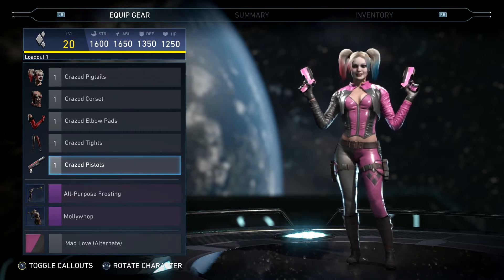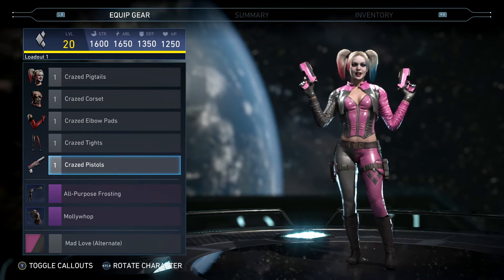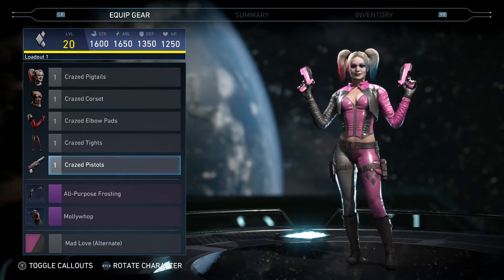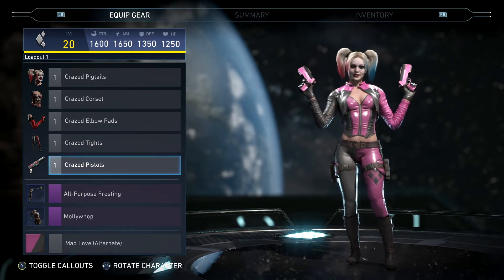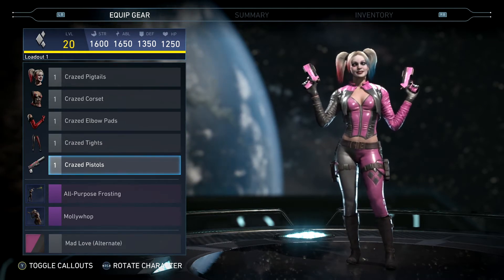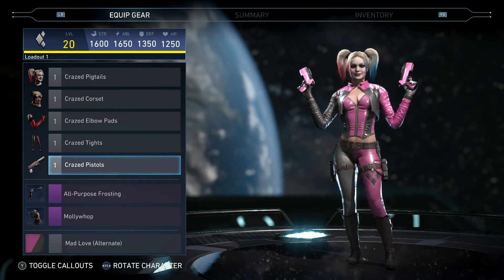What is going on everybody, welcome back to another Injustice 2 epic gear set video. What I have in this video is going to be Harley Quinn's four-piece set called the Lunatic Fringe. It includes her headpiece, torso, arms, and legs. If you enjoy and support these epic gear set videos, please hit that like button — I would really appreciate that.